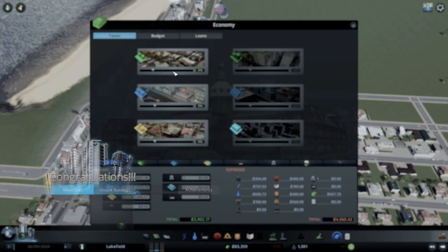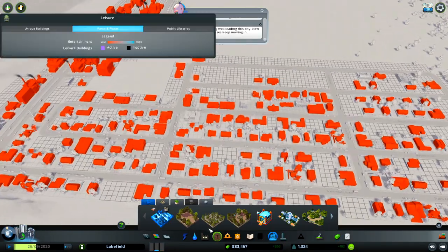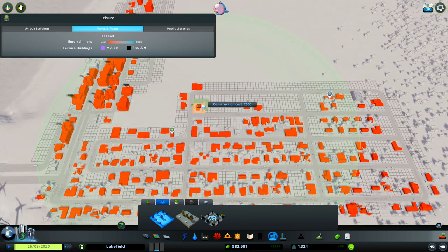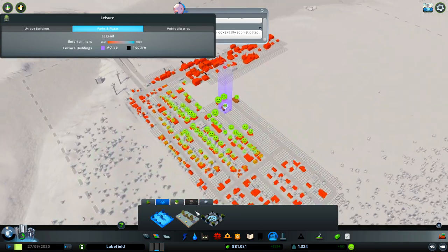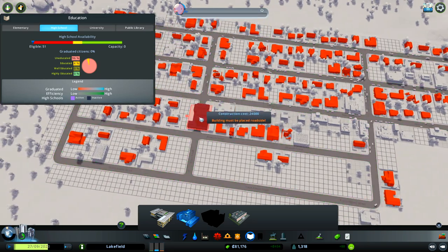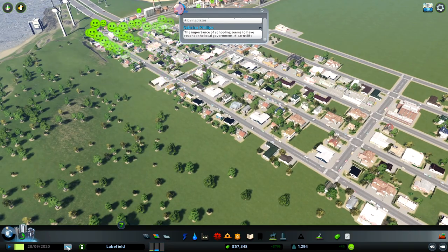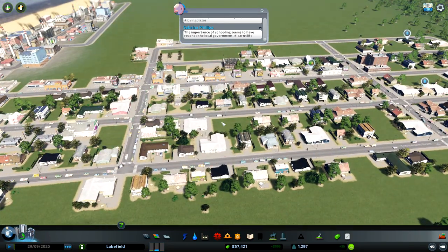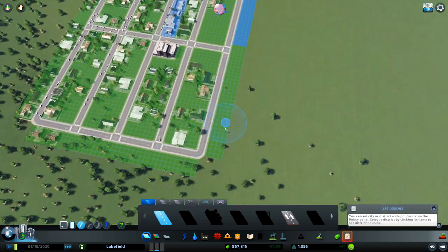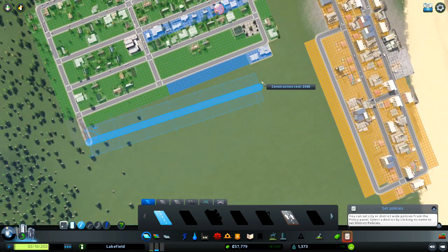Congratulations — tiny town, excellent! Let's place some parks so more people will want to come here. High school is very, very important because if your people are educated, more will come and your industry will grow. Let's start to increase the size of the city.